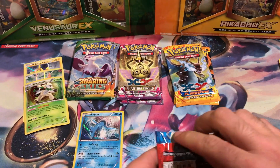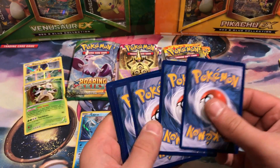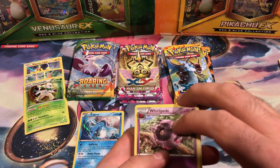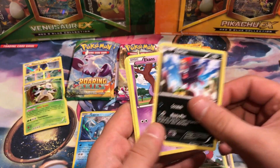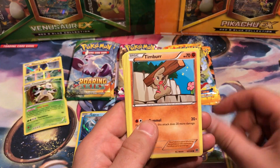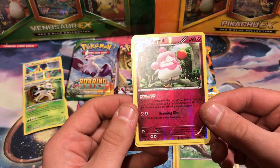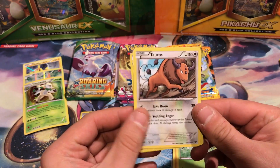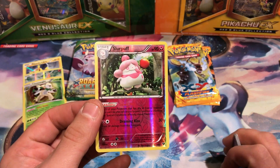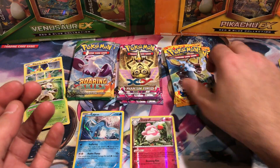Let's pack X and Y. Do love me some X and Y. Zorua, Ekans, Timber, Lightning Energy, Weedle. Slurpuff is our Reverse Holo, and that is rare. And we have Taurus — his ability negates all special conditions. It's a pretty good one.